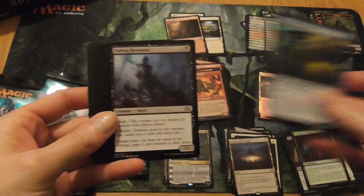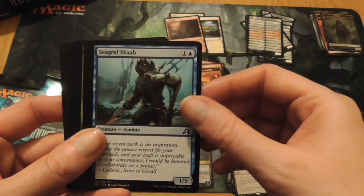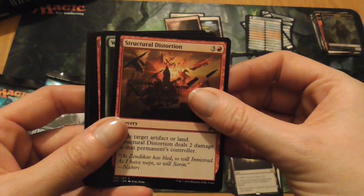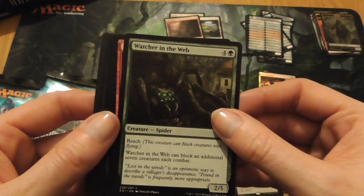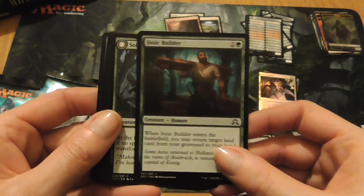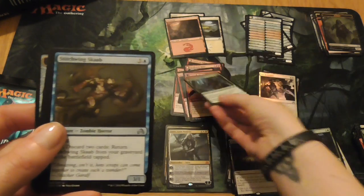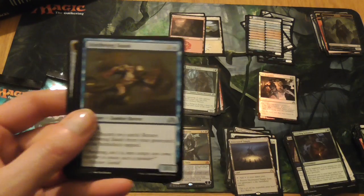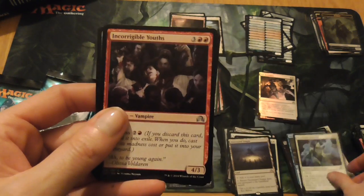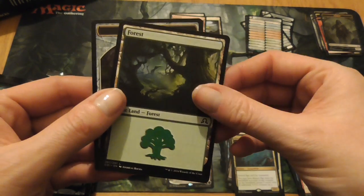Next we have Stitched Mangler, Farbog Revenant, Apothecary Geist, Seagraph Scarb, Shamble Back, Structural Distortion, Watcher in the Web, Fiery Temper, Stoic Builder. Solitary Hunter, he turns into One of the Pack — my first green werewolf! Stitch Wing Scarb, Near Heath Chaplin, Encourageable Youths. Altered Ego, a forest, and a clue.